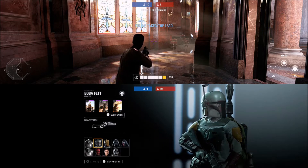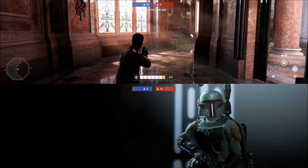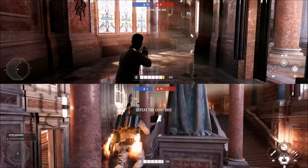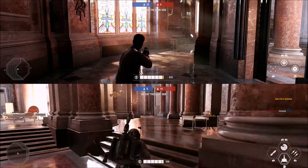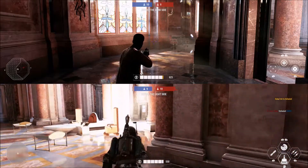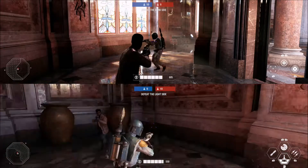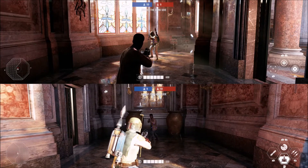The purpose of the blaster disabler star card is to overheat their weapons, giving you an advantage to start shooting them. But if they can switch to just another ability that has no overheat, that's what I meant to say — it renders the blaster disabler star card useless. I'll show you another example here with Big Deal.